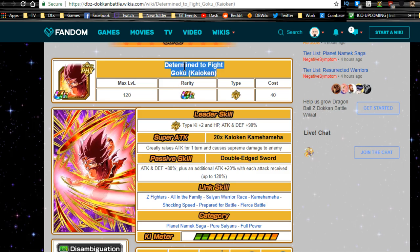The Determined to Fight Goku Kaioken is also a Kaioken Goku and should be available soon on global. On the JP server there's already an event for him — you can Dokkan awaken him, Z-awaken to ultra rare, and have a 50% chance to increase this Goku's super attack. On global, we don't have that yet, so it's best to just wait for the Universe Survival Saga event.